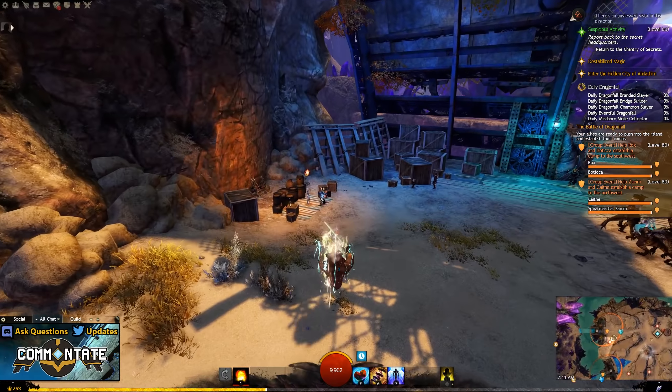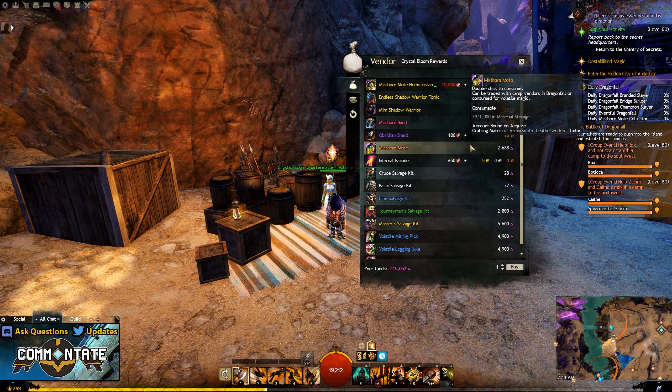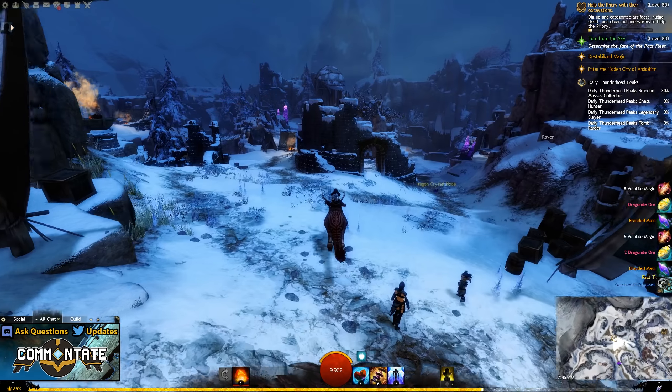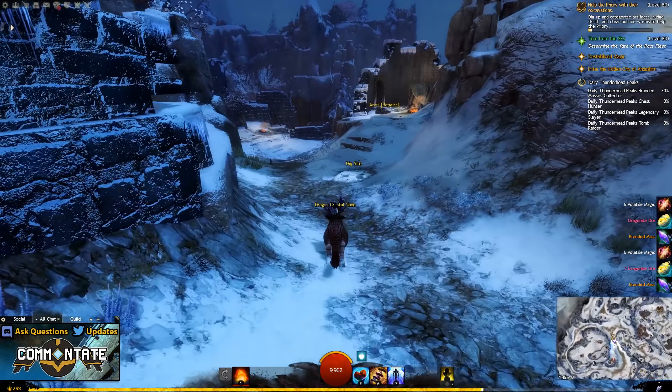If you start to head down the path to the west heading out of this area, you will see a Quartermaster or another Volatile Magic vendor, and it's only at this vendor that you can buy more of the Mistborn Motes. For the rest of the Living World Season 4 currencies, you'll be going about it the same way on each one of these maps.